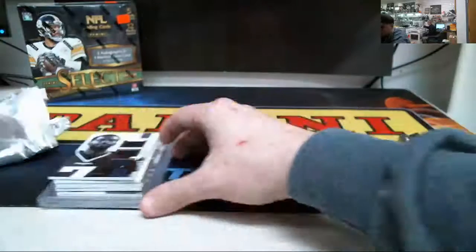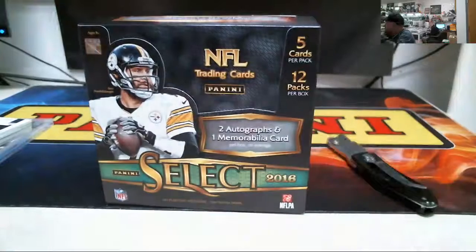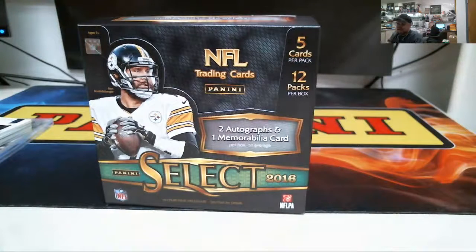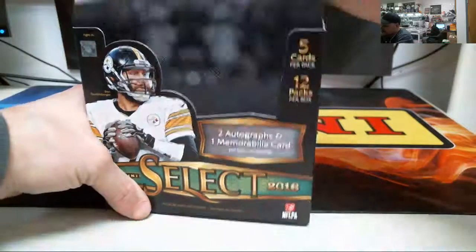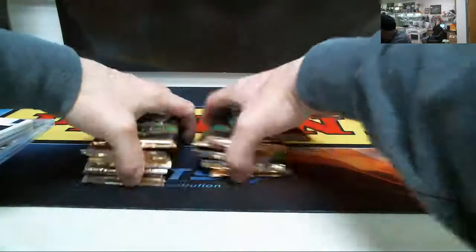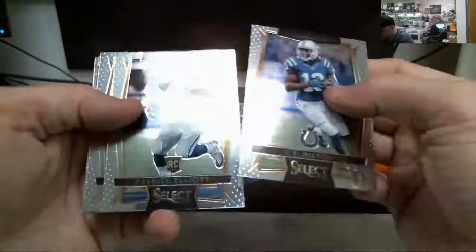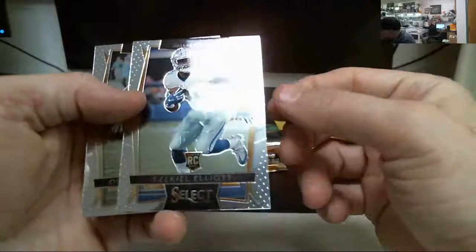Let's see what else we can get you out of this box of Select. Two autographs, one memorabilia card per box, and a redemption card for the 2017 NFL Draft. Most of the redemptions I've seen are just rookie cards — I haven't seen anything that says autos. First pack: you got an Ezekiel Elliott rookie card.